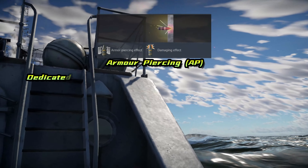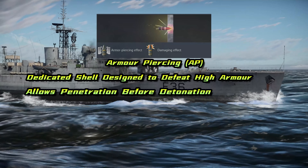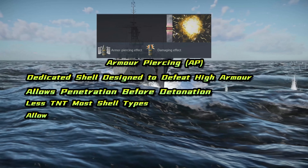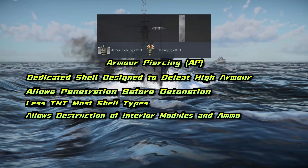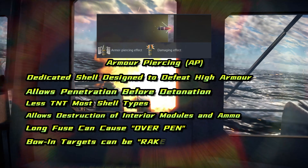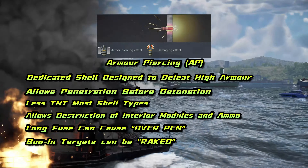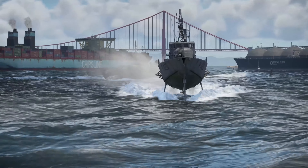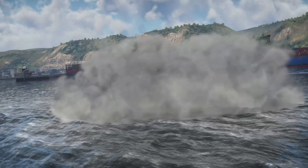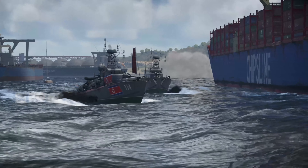Lastly, we have dedicated AP rounds, which are designed to crack the really tough nuts. These shells are the key to success in a battleship fight, or if you wish to fight an opponent that is a class above your own vessels. They usually have less TNT mass than other rounds, so repeated hits or accuracy is required to really see success. Armor piercing rounds offer prospects of really exciting one shot, one kill. In a nutshell, the shell type determines the effect, and the shell calibre determines the capability and what is possible with the weapon. So let's explore gun sizes one by one.